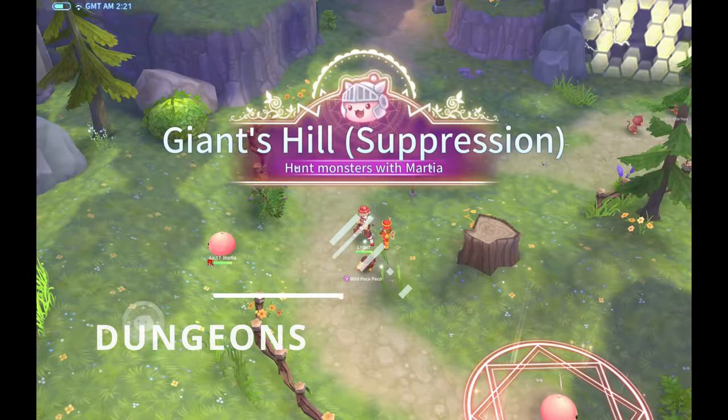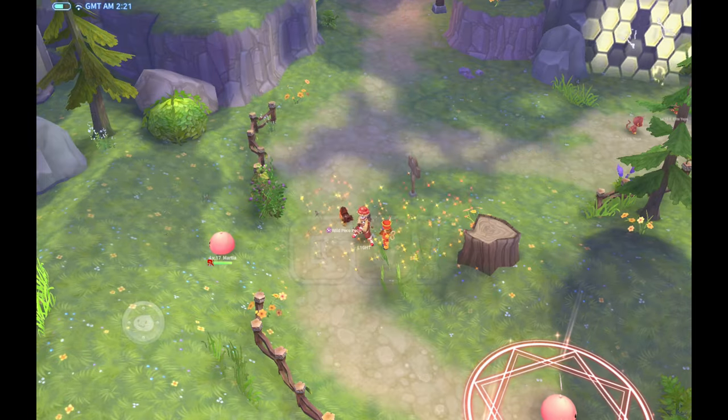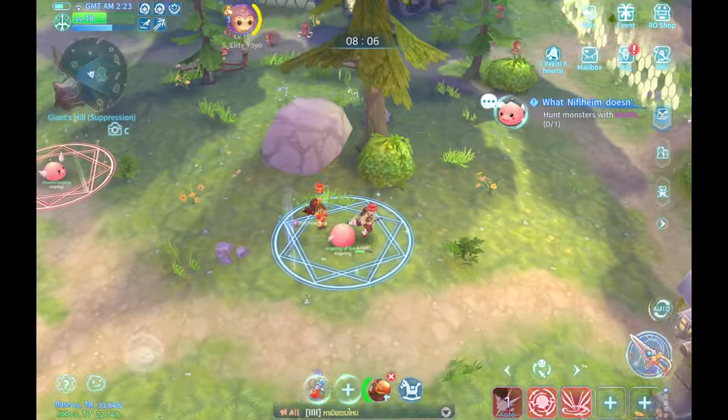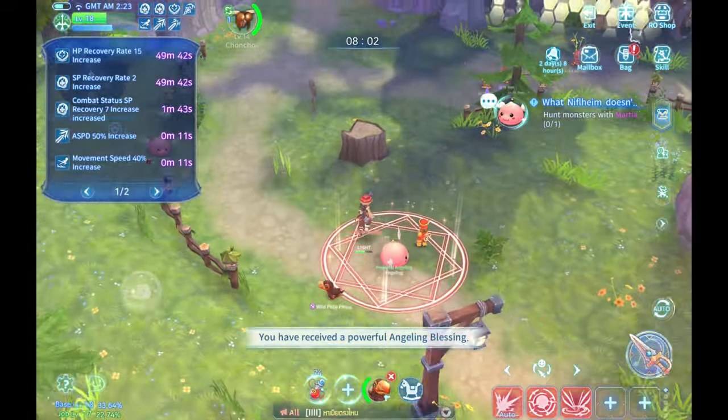Then we enter a quest dungeon. If you see some of these pourings that have an aura, just get close to it to receive a buff. Different buffs depending on the color variation, and the duration is just short, so you need to move forward and get another buff.